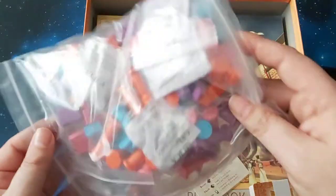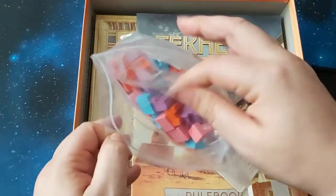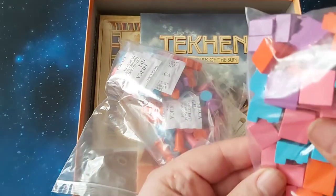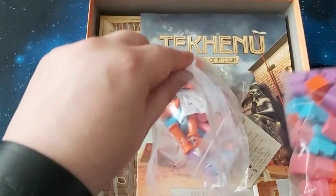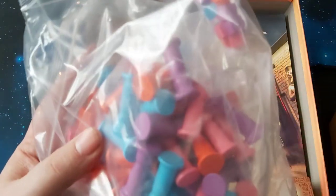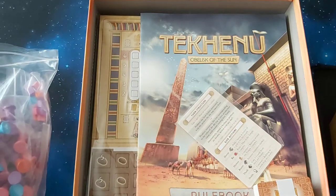So we have components, nicely bagged up — they all have their own Ziplocs. Wood components, which is nice. The feel of wood is far superior to plastic. Obviously nowadays plastic is sometimes a little more practical, particularly with the bioplastic PLAs that are used in a lot of 3D printing.